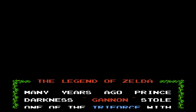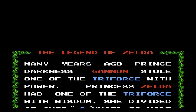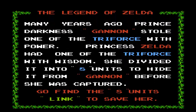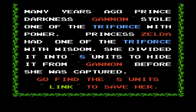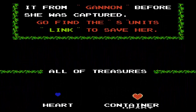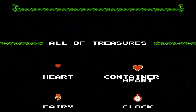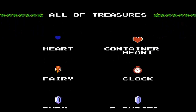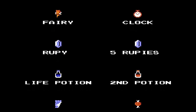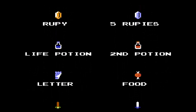The story is pretty straightforward relative to all the other complex Zelda plots. Many years ago, Prince of Darkness Ganon stole one of the Triforce with power. Princess Zelda had one of the Triforce with wisdom, and she divided it into 8 units to hide it from Ganon before she was captured. Go find the 8 units, Link, to save her. Aside from all those typos, pretty good storyline — pretty typical hero adventure quest, all that stuff.